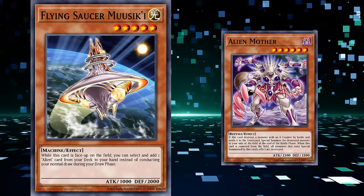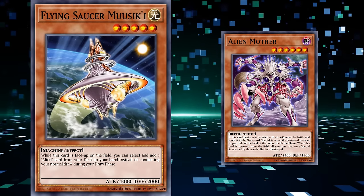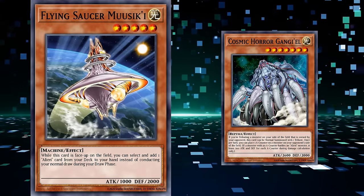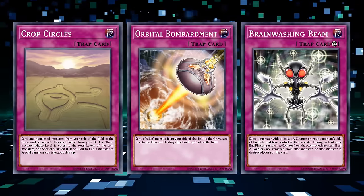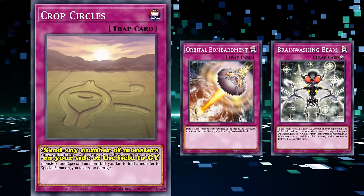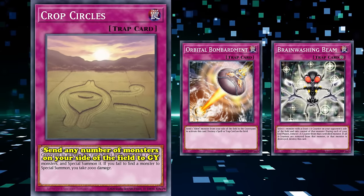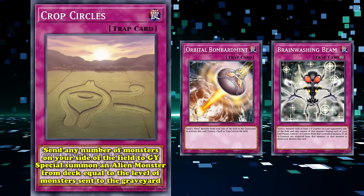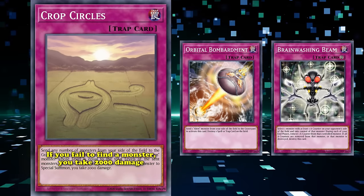It's honestly a good thing they got a built-in searcher since their attributes were all over the place. Unfortunately, the card needed to be tribute summoned and its search came at the cost of your draw phase, making it hard to get non-resource cards that could help your game state. There was more support as they got three traps in Power the Duelist. Crop Circles was a normal trap that, by sending any number of monsters on your side of the field to the grave, lets you special summon an alien monster from your deck equal to the levels of the monsters sent.